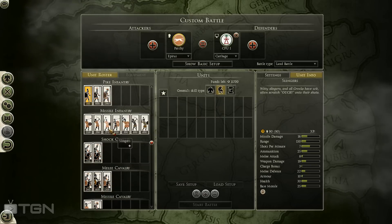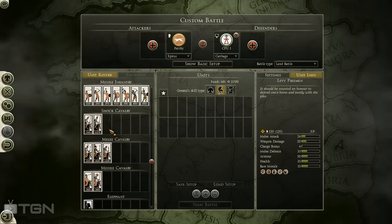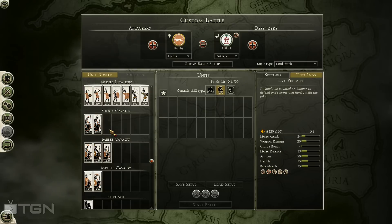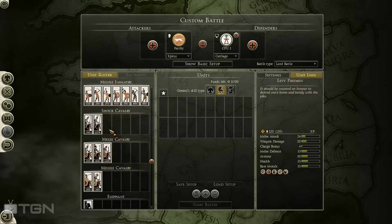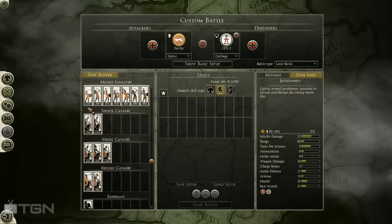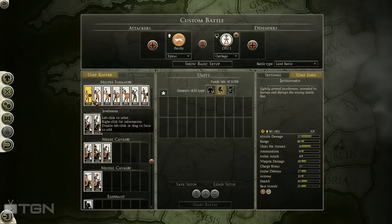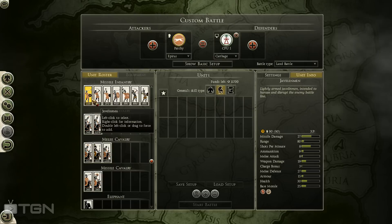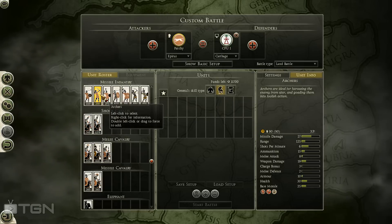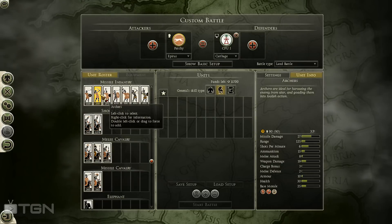Let's move on to missile infantry. You have three different kinds: javelin, sling, and bow. Javelin missile infantry is armor-piercing based — it's meant to do heavy damage to pretty much any type of unit very quickly, but it has limited range. As you can see here, that range is 80. So limited ammo, limited range, high damage versus basically any type of unit. Bows are fairly high damage, relatively low armor-piercing, a decent amount of ammunition, and at decent range — between 125 and 150 depending on the type of archer you bring.